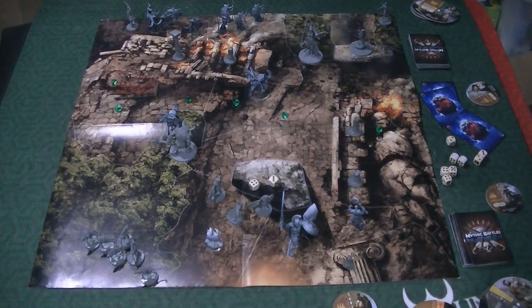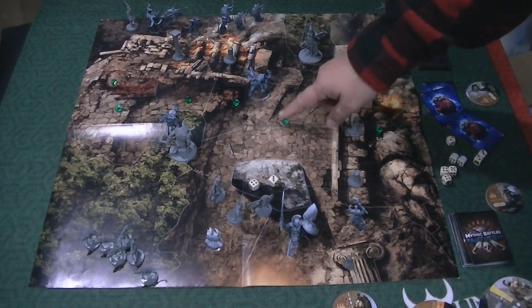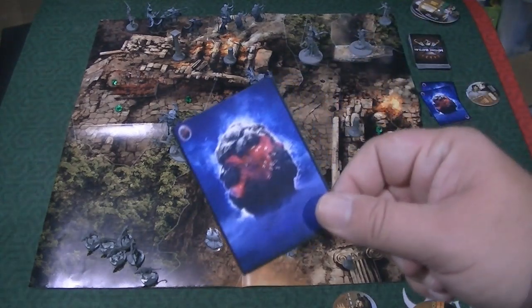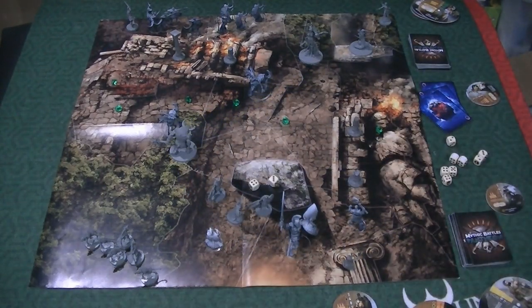The game ends in a skirmish when one of the gods dies or one of the gods absorbs four of these Omphilos tokens. The god is the one that absorbs it using a special action, and when they do, they get one of these Omphilos cards that unlocks more powers and options for the gods. The skirmishes don't last very long — they are quick, efficient, bloody, and a lot of fun.